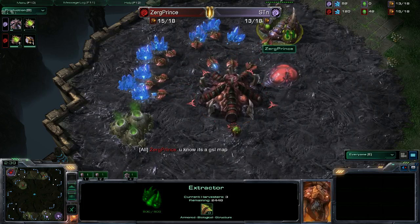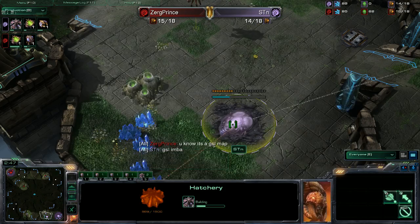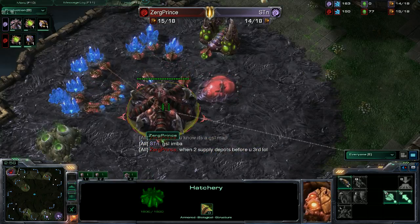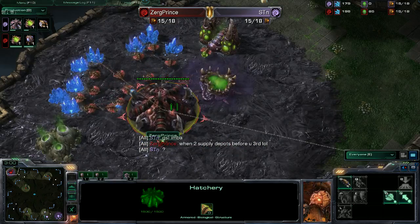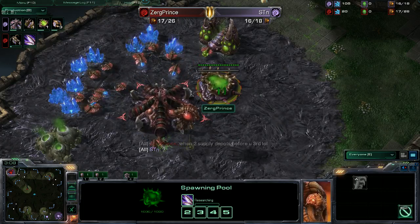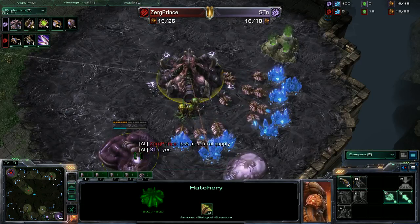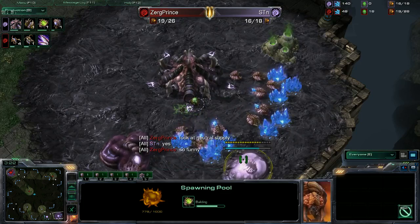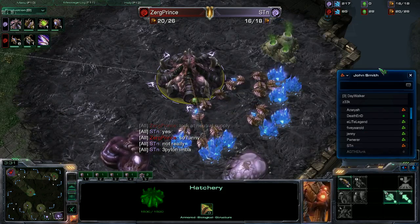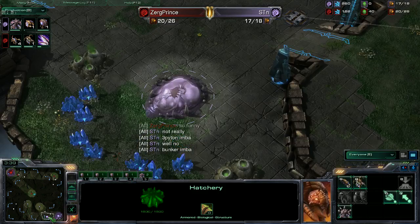Ultimately I think the hatch-first play is better here because the distance is so huge — so far away even for Zerglings. He's going to get speed fast, probably going for a speedling expand. He's only got two drones on the extra right now, so he's going to want an expansion after he gets a couple of Zerglings out, which he's doing right now. STN did go ahead and expand first, then got his pool and gas.